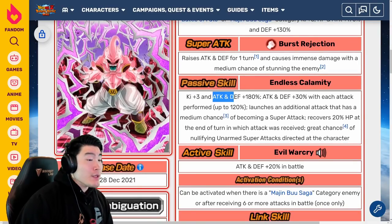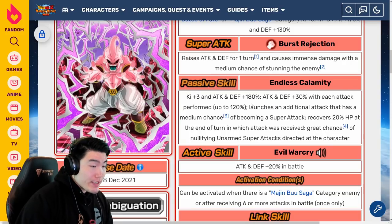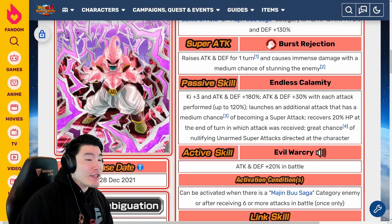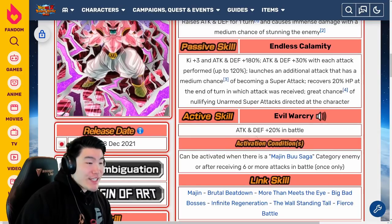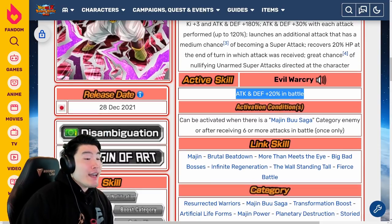Passive is Ki plus 3, Attack and Defense plus 180%, Attack and Defense plus 30% with each attack performed up to 120%, launches an additional attack that has a medium chance of becoming a Super Attack, recovers 20% HP at the end of turn in which an attack was received, great chance of nullifying unarmed Super Attacks directed at the character. Active skill is Attack and Defense plus 20% in battle and that applies for the rest of the battle — which is actually really, really crazy. The condition is: can be activated when there is a Majin Buu Saga category enemy or after receiving six or more attacks in battle, once only.